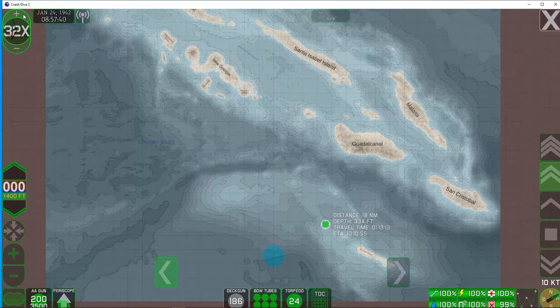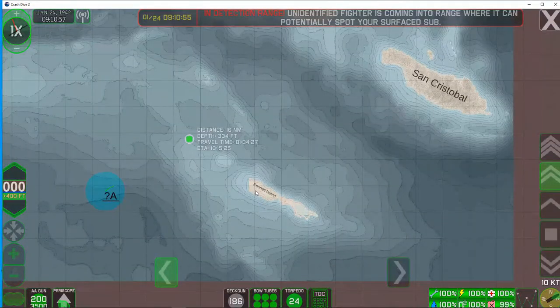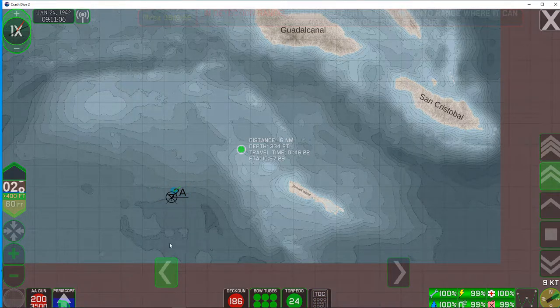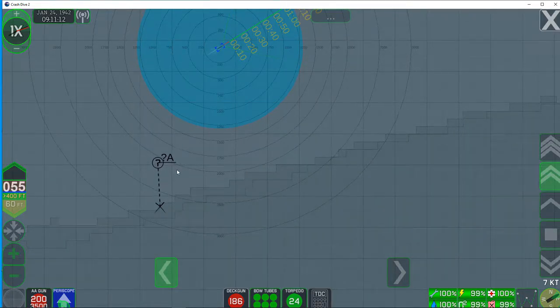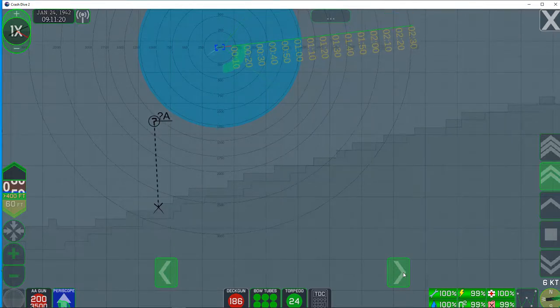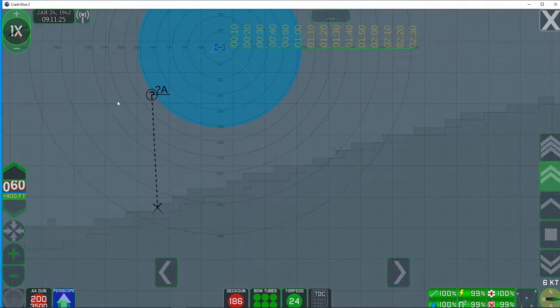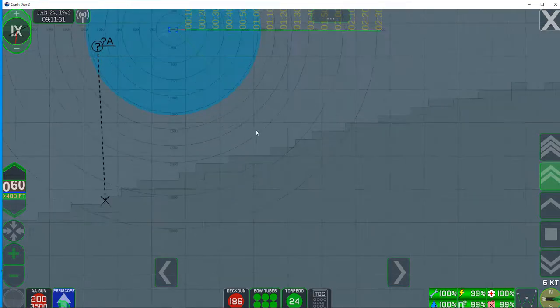I'm going to crank up the speed here with the time compression. Oh, got an aircraft! Not even going to look at it, not going to take the chance — we are going to dive down to 60 feet. He's a fair ways out, our spotters are good. We're going to change our direction now just in case he made an attack run and dropped along our last known position and course, which would be determined by the wake he could still see on the surface. Change position — we're still doing six knots.